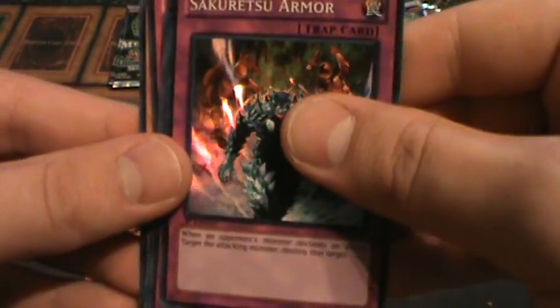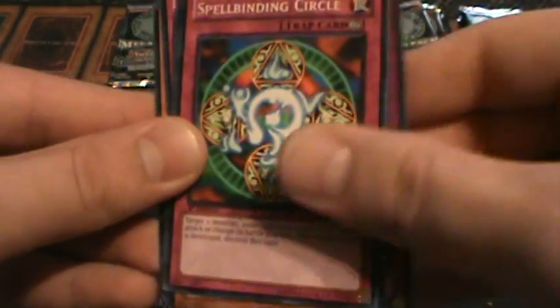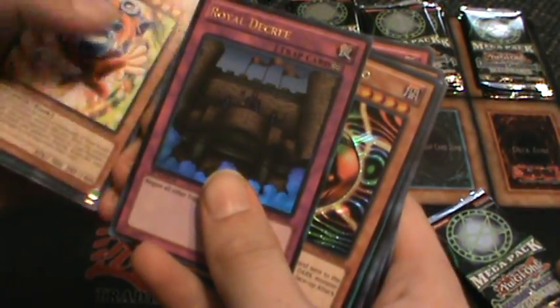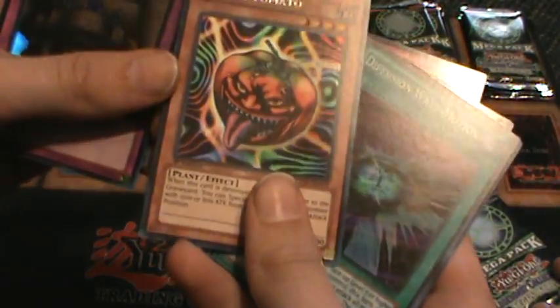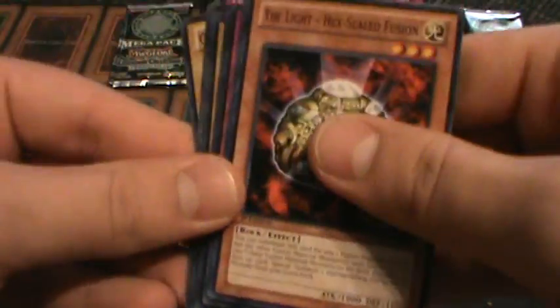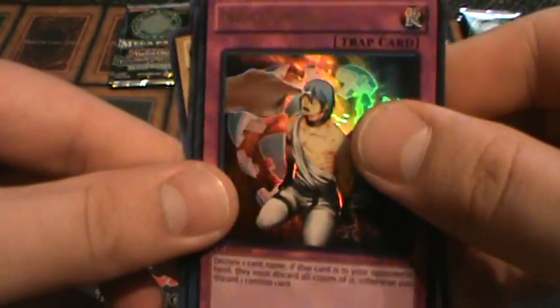Sword of Rebellion Light Ultra Rare. A Feather of the Phoenix Seeker Rare. Sakuratu Armor Super Rare. Spelled by In Circle. Armed Samurai. Another one — that's a play set of Royal Decrees. Mystic Tomato Seeker Rare. Gorgeous Super Rare Diffuse Wave Motion. That's a play set in a row — check that out, in a row play set! Ultra Rare Mine Crash. Seeker Rare Flying Kamari. Kawamari Number 1.